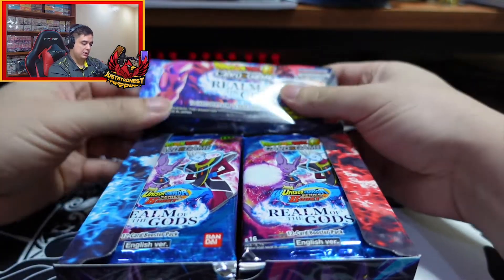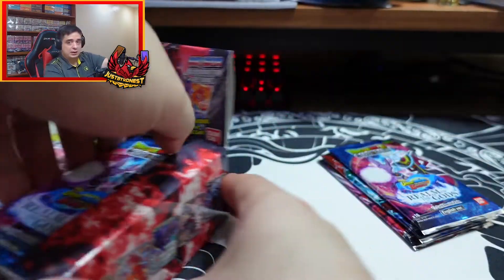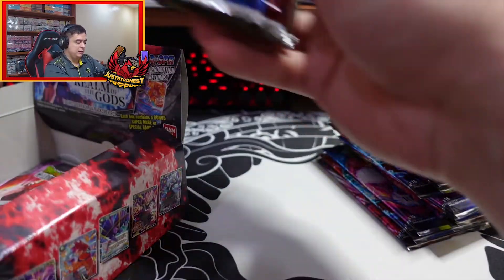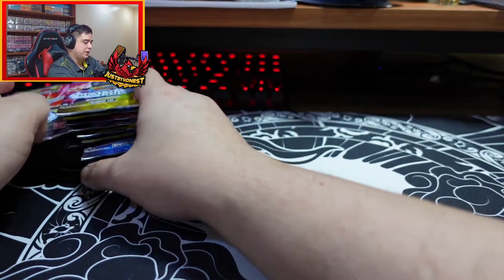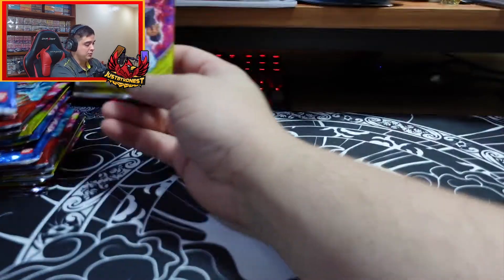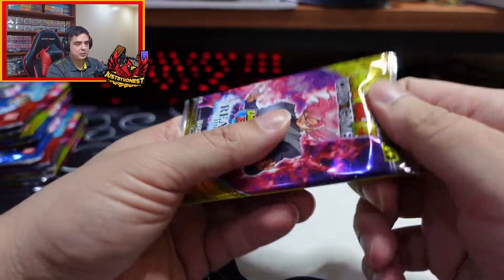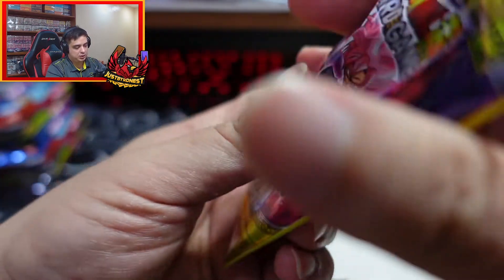I have another video I can probably upload. With all of these, I learned you have to open them with scissors. What we're looking for is just Secret Rares, that's about it. I really want the God Rare. The chances of it being in here is really, really rare, but let's take a look, see what we can get. Maybe we can get lucky.